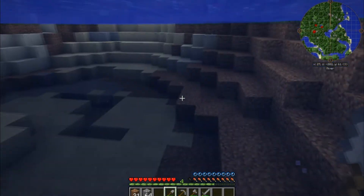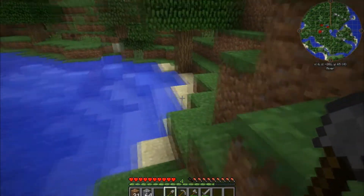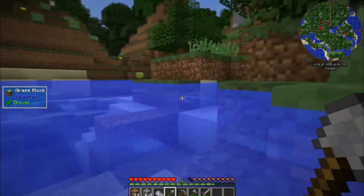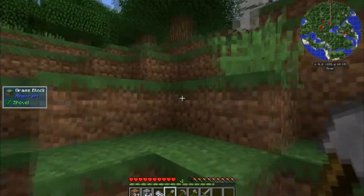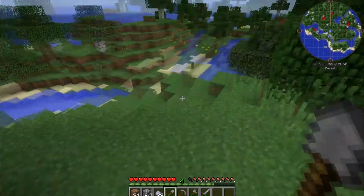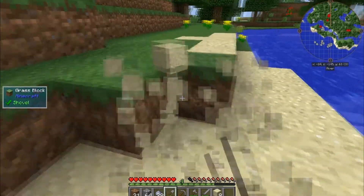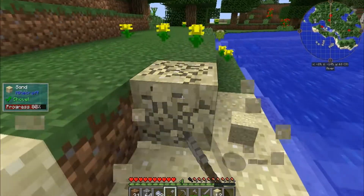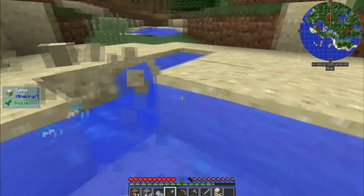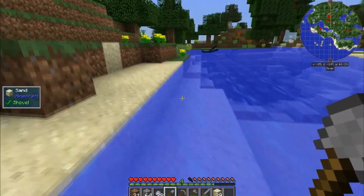There's some clay over here — we'll grab this clay, then head to the first little stream we came across on this island to get clay and sand. I don't think we'll get the smeltery up this episode, but we can at least start smelting the grout. Here's where I found the gravel — it wasn't a lot, but I grabbed some and got flint to make the multi-tool. We'll connect this stream and dig it out more as we'll need more sand.